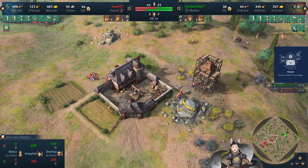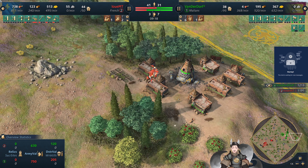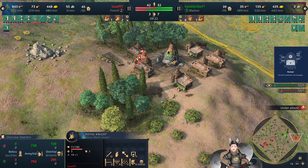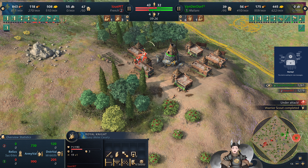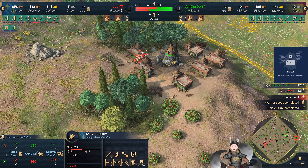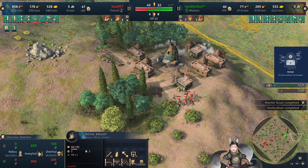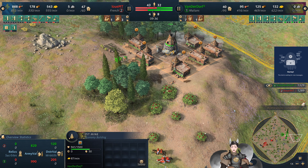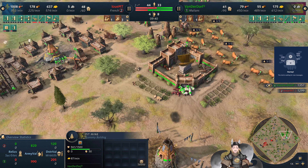We now have the warrior scout research, so he's going for warrior scouts. Donzo is now moving down — he only has one scout in the field; I'd say three is a good number with professional scouts in order to pick up the deer. Great javelin throw there — getting some good damage on the Royal Knights.